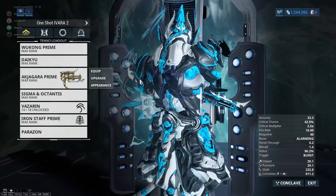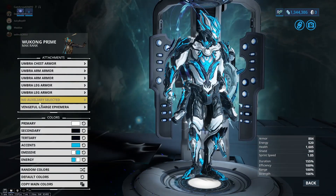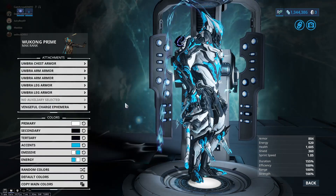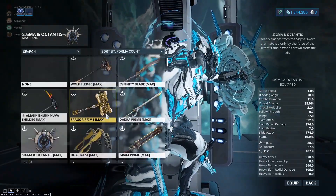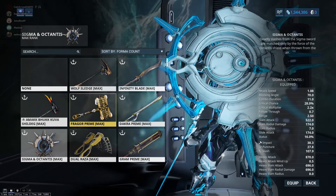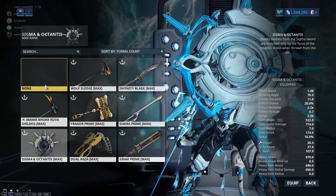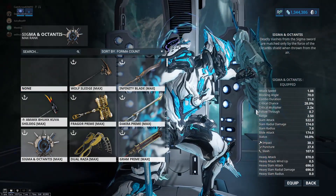Shoutouts to Digital Extremes for the new Ephemera we got from the Kuva Liches — the Vengeful Charge Ephemera. It's a lightning Ephemera with cool sound effects and static electricity that just goes everywhere. It's really cool. I like the update — I think it's awesome. I've seen some people complain, but I really don't care what other people think. I kind of like having my own opinion, and as should you. So if you like this video, leave a like and subscribe, and I will be doing more videos like this. See you guys later.